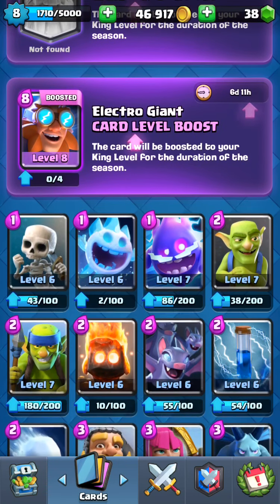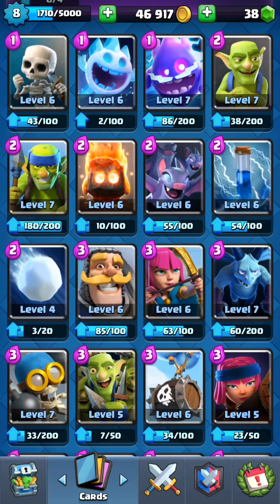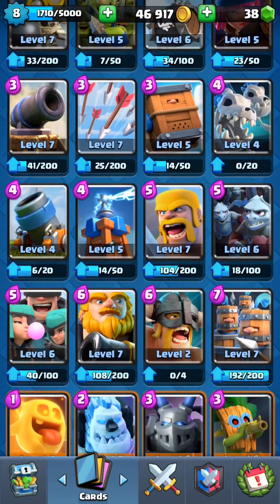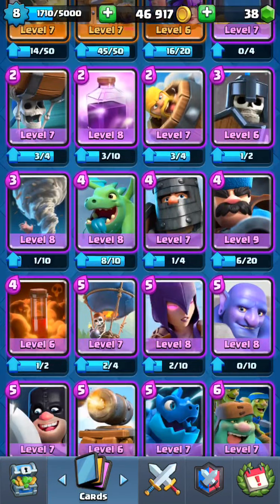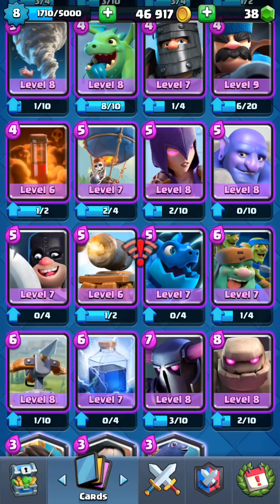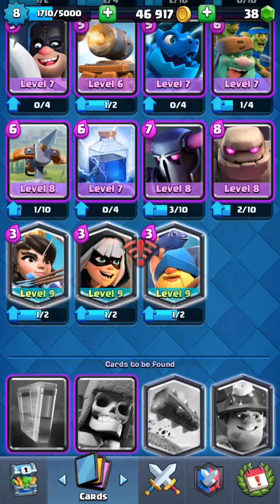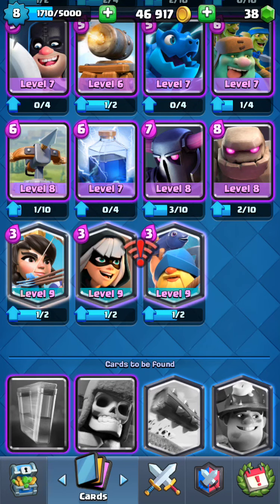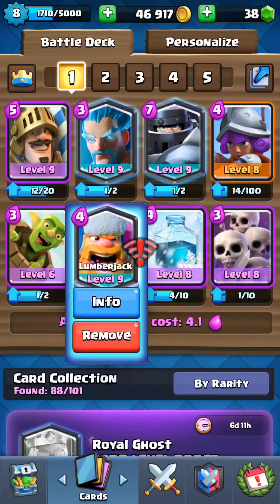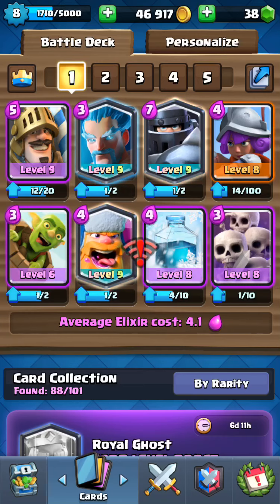The blue cards without any specific color border are the common cards. These ones with the orange border are rare cards. These purple ones are epic cards. And these hexagonal cards — like this one, this one, and this one — are legendary cards.